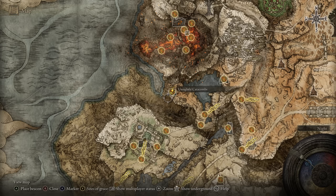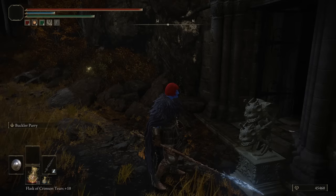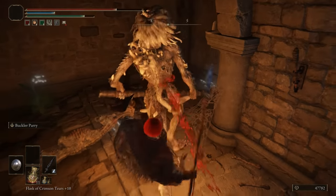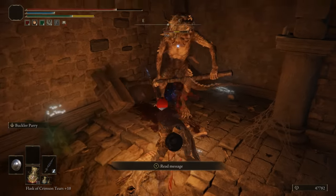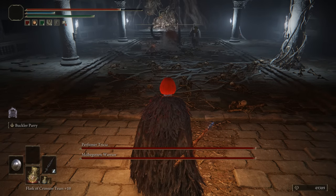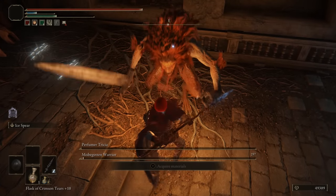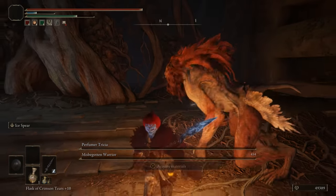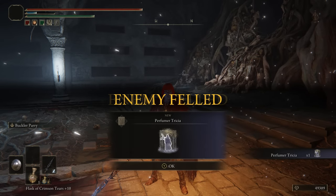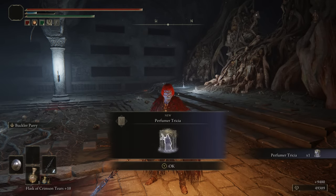The Unsightly Catacombs are in Altus Plateau, require one Stonesword Key to enter, and is it worth it? No. It's a very standard, very short catacomb. The boss is terrible. Your reward is a Perfumer's Ash, which is okay but we probably have better ones by now. If you want to spend a Stonesword Key on this ash, feel free. Otherwise don't bother.